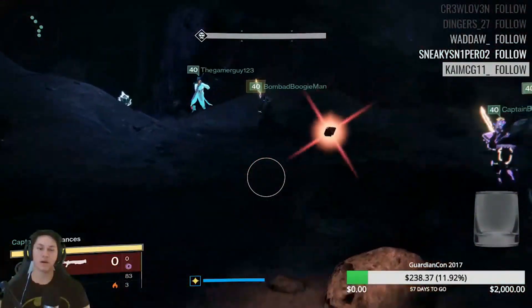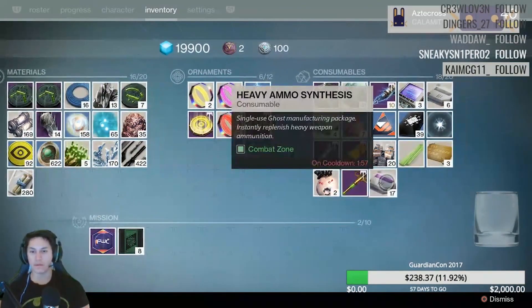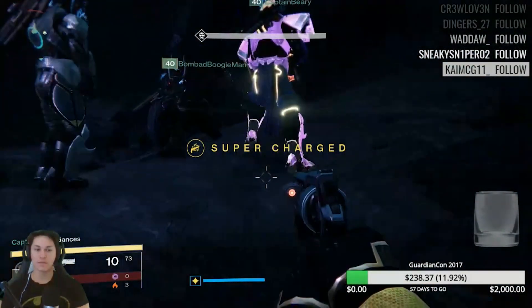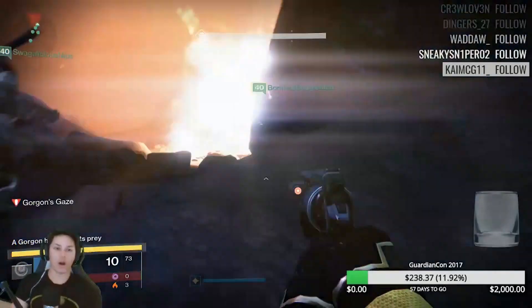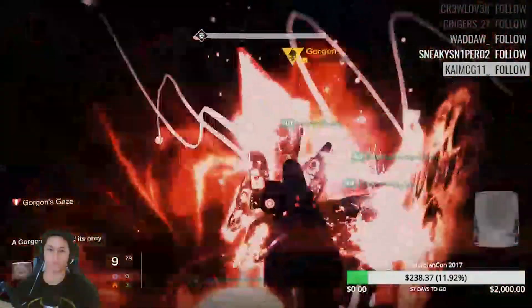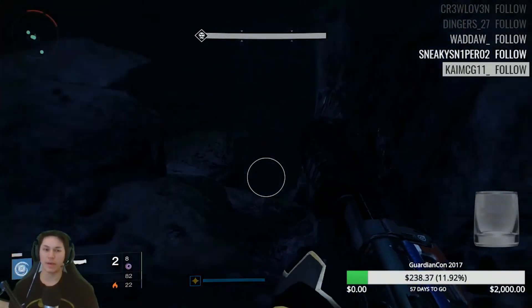We've got one on the left - I don't have a melee yet. Let me go ahead and pop it. I don't have any heavy. I've got Celestial though, so I'll use Celestial right now. These suckers are not dropping. Scary stuff - I even had to pop Celestial in that one.